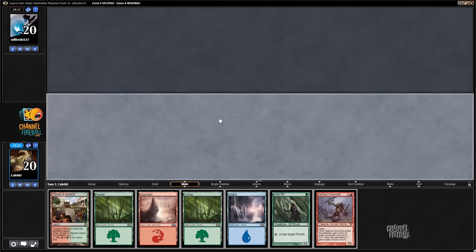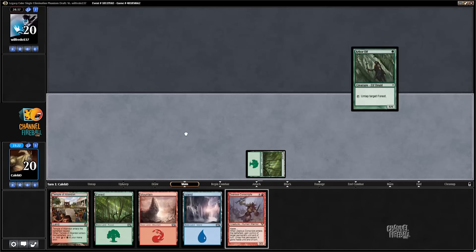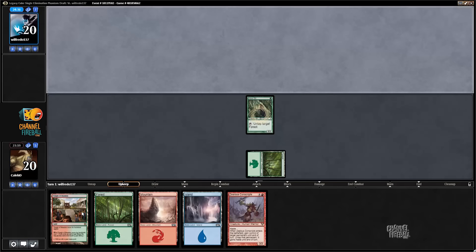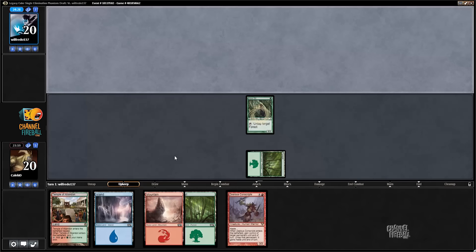Howdy folks. Welcome to round two here. This is not the best opener ever, but our mana looks good and we have a mana dork. We got a scry on turn two. We can potentially scry away a land, get a little bit more juice going on. Definitely not a hand that you mulligan.